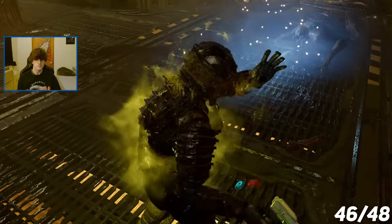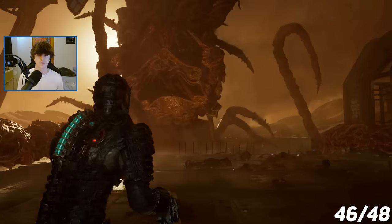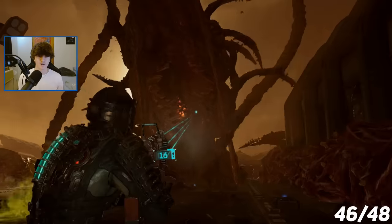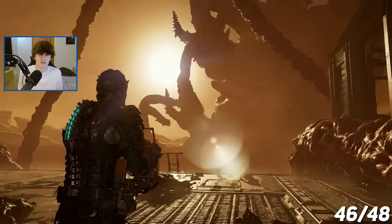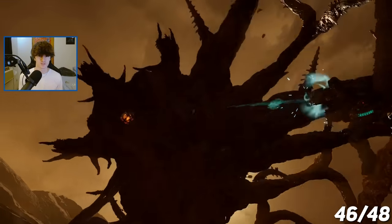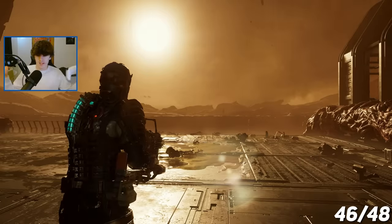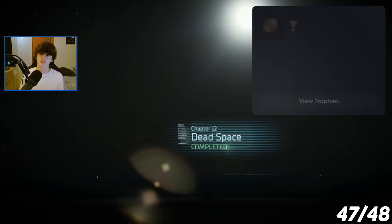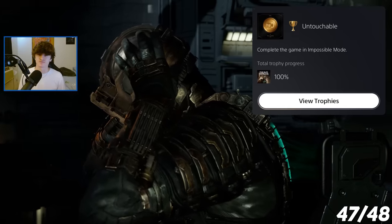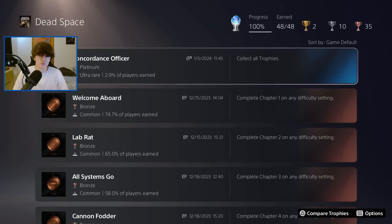Now it was time for the final trophy — to beat the game on impossible mode. I did attempt this legitimately, but there was definitely a skill issue. After failing a decent amount of runs, I decided to just do it the easy way and cheese it. I took out the final boss with the contact beam, made it onto the ship, and we got the trophy Untouchable — for completing the game in impossible mode. And then we got the platinum trophy Concordance Officer — for collecting all the trophies in the game.